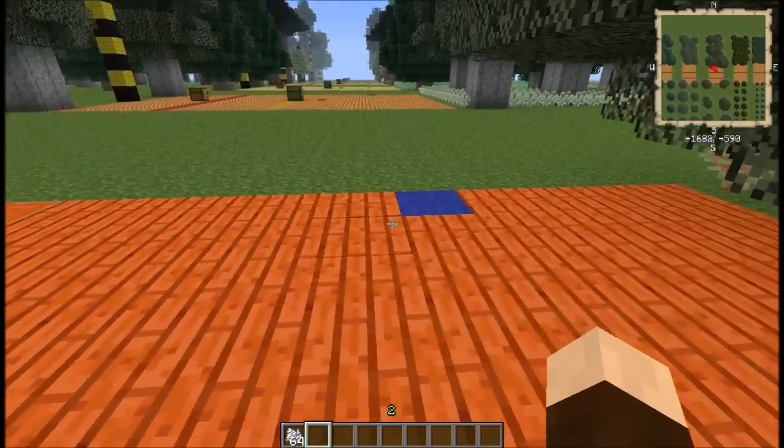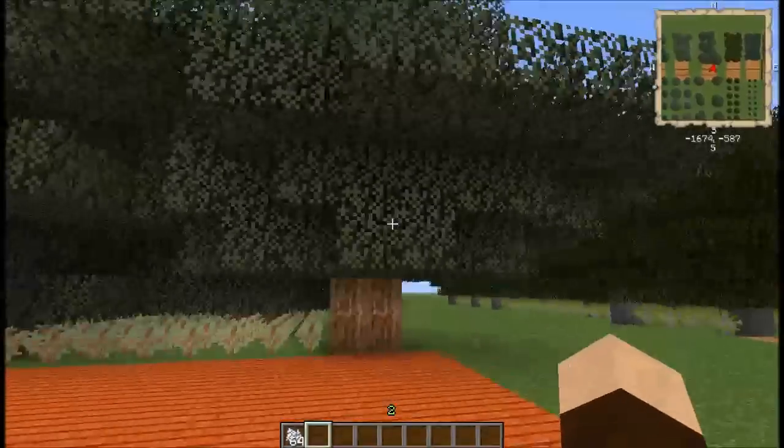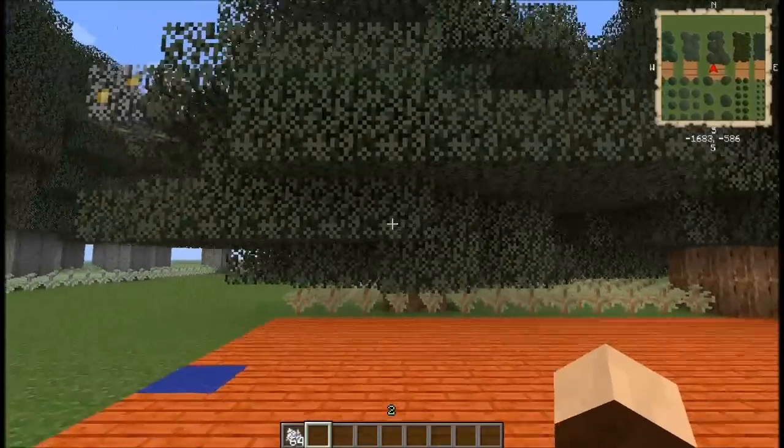That is the great cedar. It is a tier 1, 2, 3, 4, 5, 6 tree. As you can see, there are plenty of leaf blocks to get saplings from, and that's why it's such a high yield.